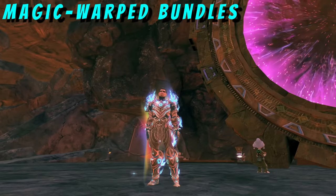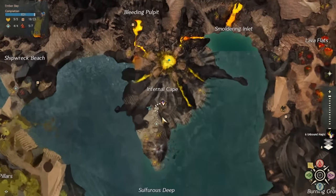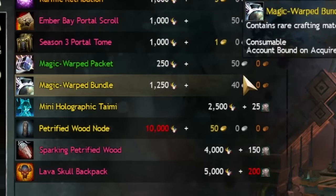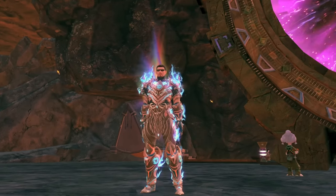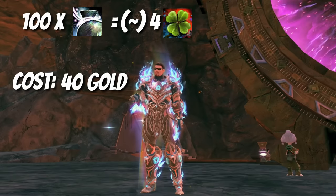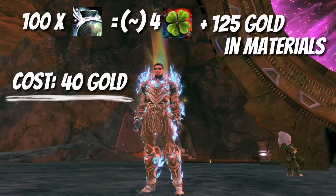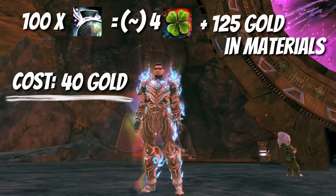Another way to attain Mystic Clovers is to purchase Magic Warp bundles from the Unbound Magic vendors in the Living World Season 3 maps. I recommend going to Ember Bay and buying from Scholar Sura because they cost less there. The bundles randomly contain a lot of valuable materials including Mystic Clovers — there's approximately a 3.9% chance per bundle. Buying 100 bundles would net you on average about 4 Mystic Clovers and cost 40 gold, but in return you'd also get around 125 gold worth of materials back, including tier 6 crafting materials needed for legendaries.